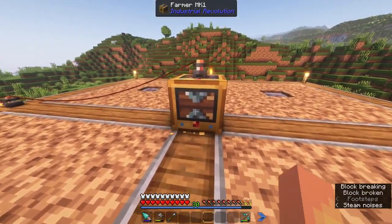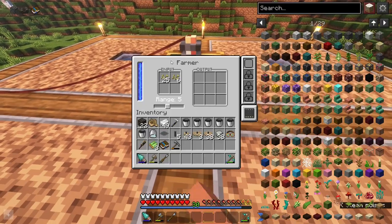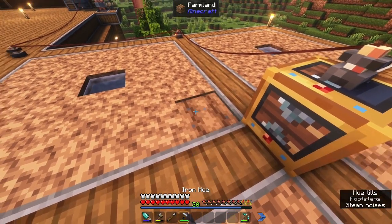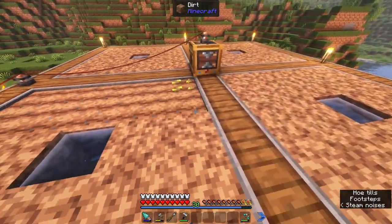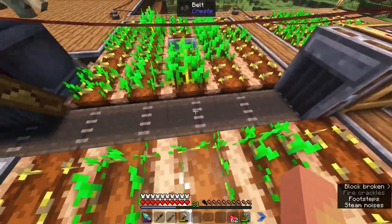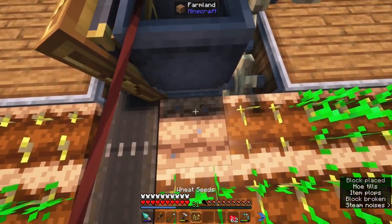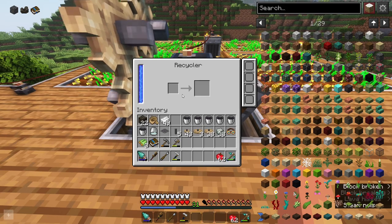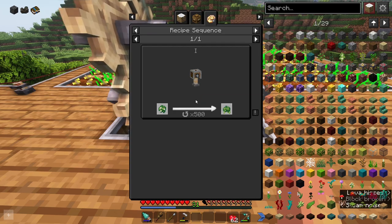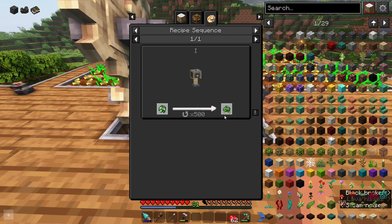I've got the farmer from Industrial Revolution here, and this is going to farm seeds for us. I'm using wheat because it outputs both wheat and seeds. Once these start growing, they'll come out onto a belt, and then the seeds will come off into a basin where they'll get turned into seed oil. All of the wheat will get processed through this recycler to turn it into biomass, and then we'll have to press it 500 times in order to turn it into pure biomatter.